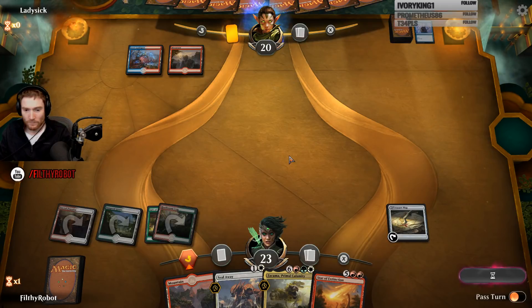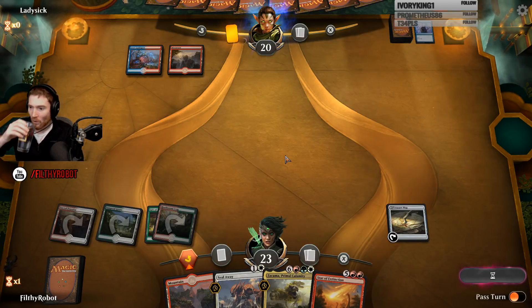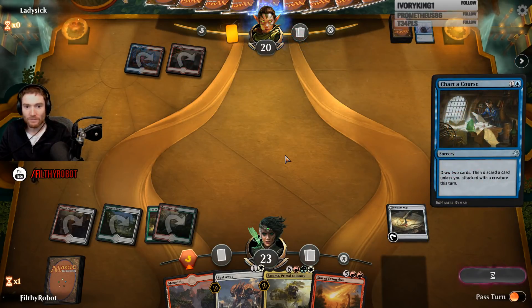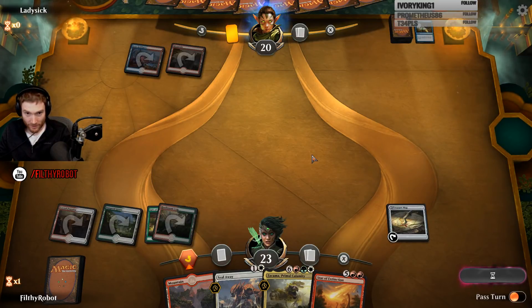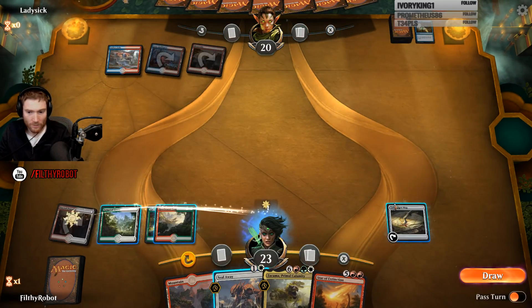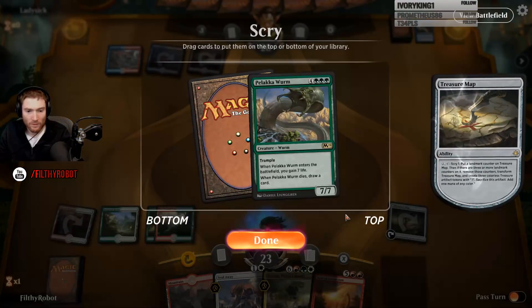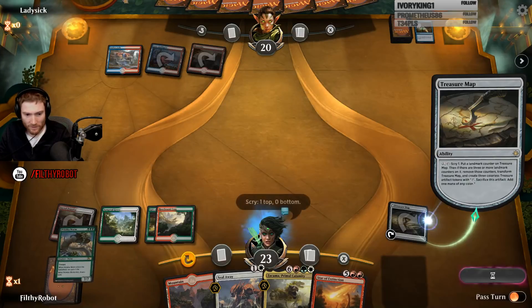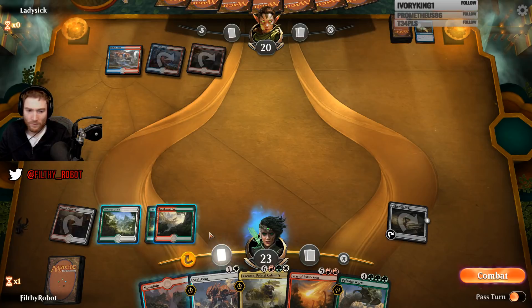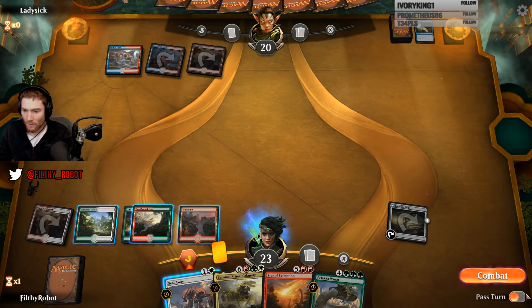Phoenix to graveyard. Phoenix to graveyard again. He missed his land drop — is he discarding? That's good for us. Nope, he had his land. Five cards. These cards are really good for us. I think I'm going to keep it.